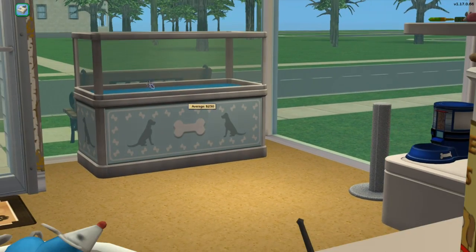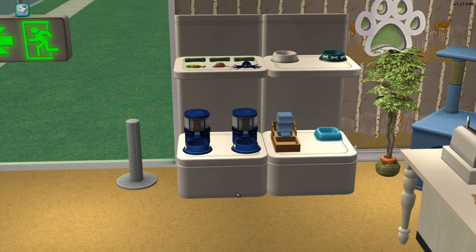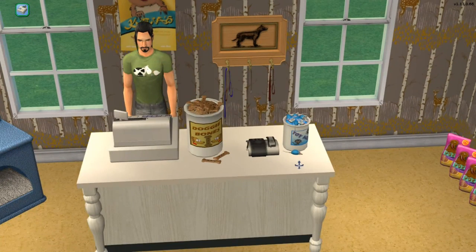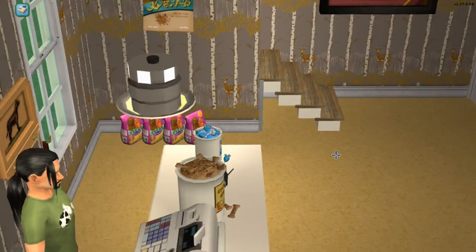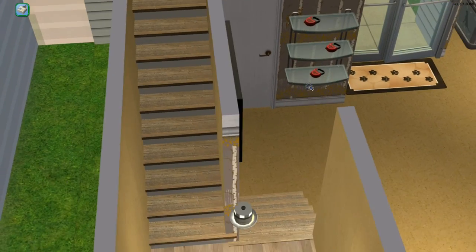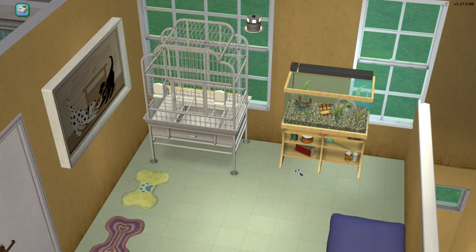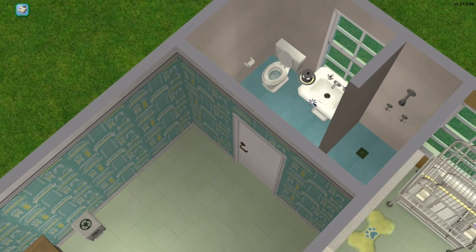First of all, obviously the pen for the animals is here. There's some scratching posts for the kitties, a lot of different kinds of food bowls, some toys, and a kitty tower. These are decorative, so there's some little bones and kitty toys there too. Leashes are on sale as well, and there's even more flexi-leashes. There's a public bathroom. Upstairs we have all the pet beds, some little rugs for the food bowls, the bird cage, and the fish tank. This is the employee area with another bathroom.